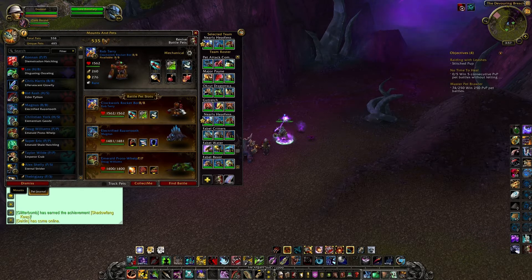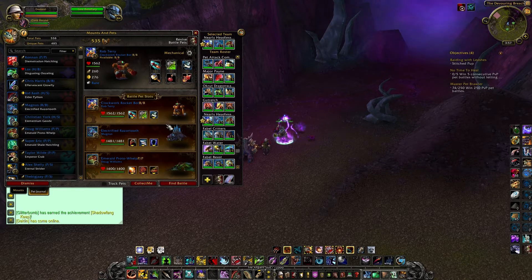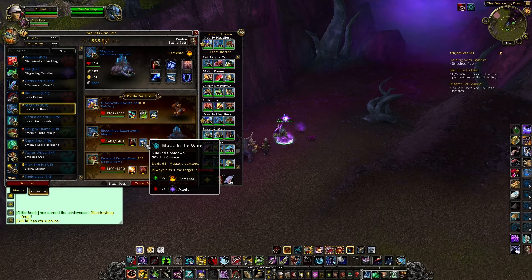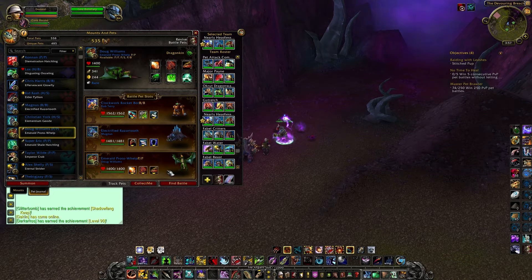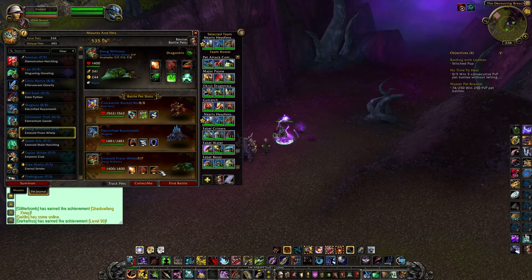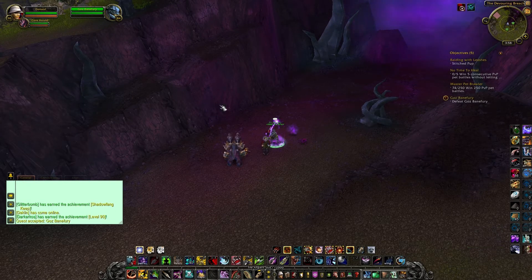My team for today: my Clockwork Robot is going to be beating up Mr. Beastie with his mechanical attacks. We have got the Electrified Razortooth in here for the elemental type, and we have Mr. Emerald Protodrake in for the magic type. Let's get straight into this fight and see how it goes.